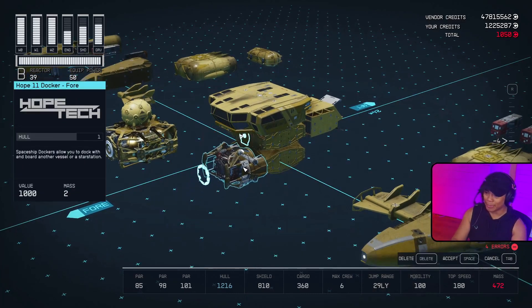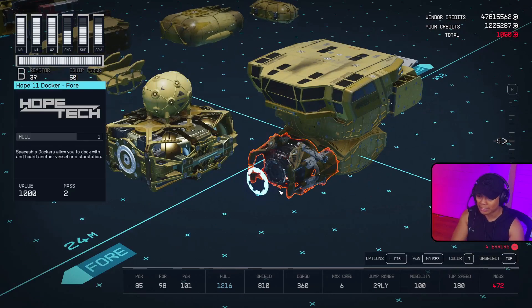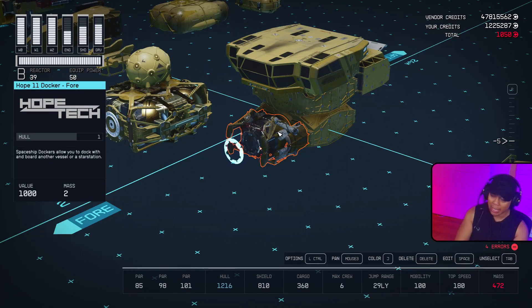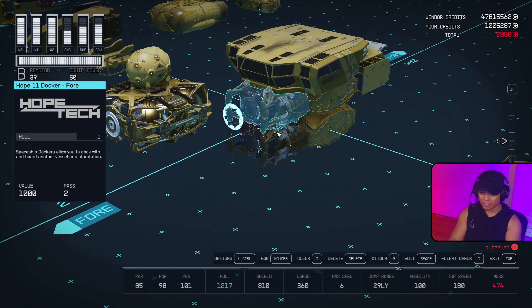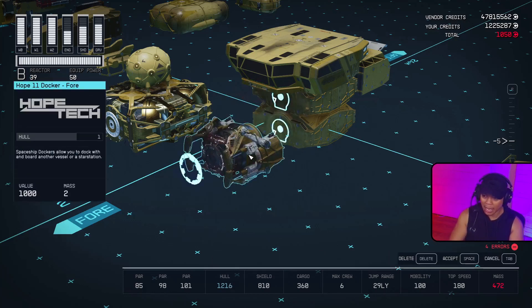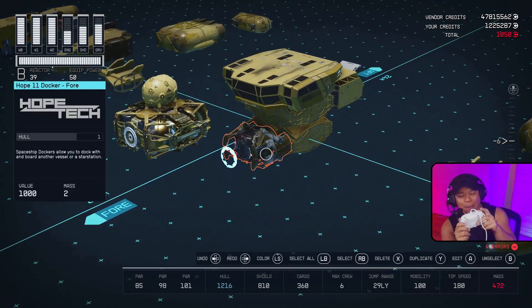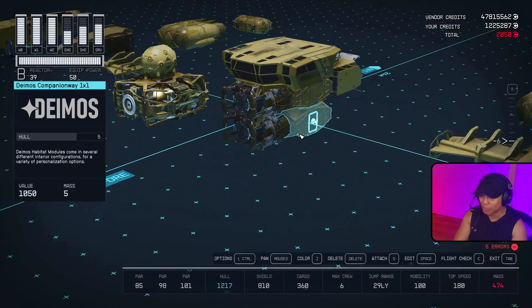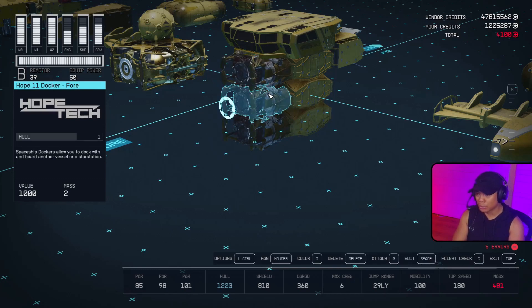The duplication glitch isn't based on chance — I can force it. Select the module by clicking it, find a free available snapping point, hit Ctrl+G on the keyboard, then hit Enter to accept the move. For controller: tap RB to select the module, tap Y to duplicate, tap A to accept. The glitch always moves to a free and available snapping point, so if there's one underneath it might go there first — but that's okay because it blocks that point and the next destination is up.